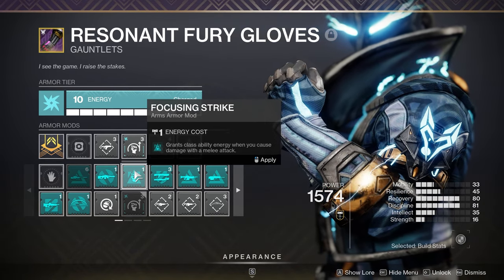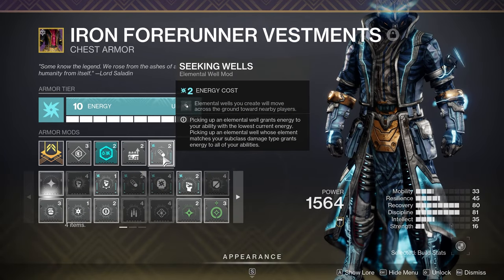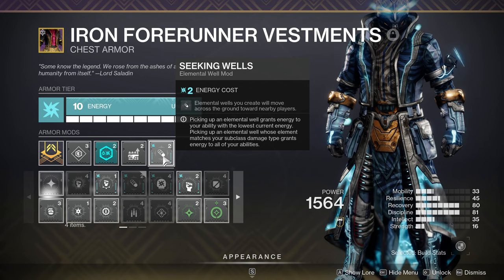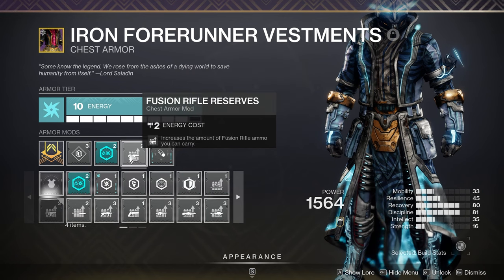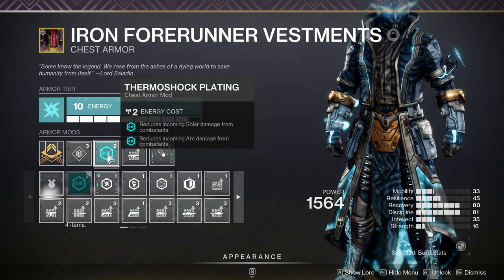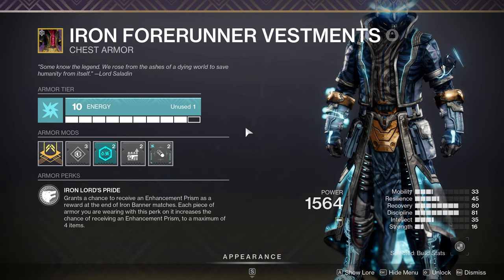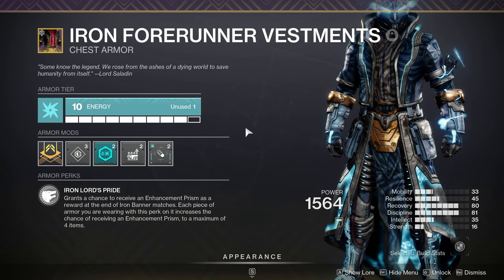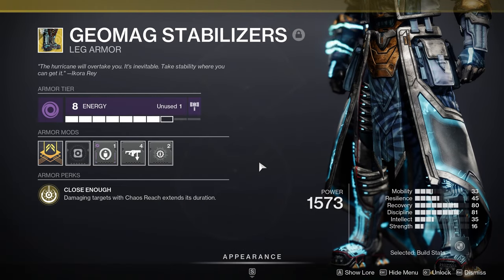I'm also rocking a Fusion Rifle Loader to benefit our exotic weapon. For the chest piece I'm using Seeking Wells, which makes arc elemental wells seek us out like ionic traces and track onto us. I'm also running a combination of reserves and resist mods with Thermoshock. For those wondering, the Arc 3.0 bug where titans and warlocks had 0% damage resistance regardless of resilience is finally fixed, so your arc warlock and arc titan should feel much tankier in PvE, making these damage resists worth stacking.